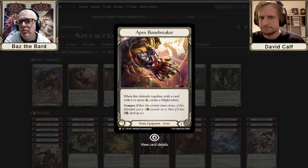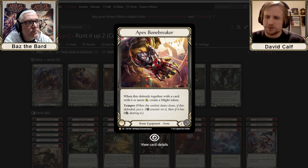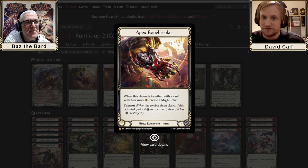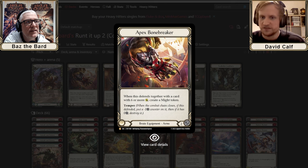Equipment overview begins with Apex Bone Breaker gloves: when defending together with a card with six or more power, create a mite token. You have to defend with a six-power card because it goes onto the combat chain. Most of the time you're blocking with another card, so this is essentially a five-block with a mite token — Goliath Gauntlet on steroids. This is a staple for years to come; throw your Goliath Gauntlets in the bin.